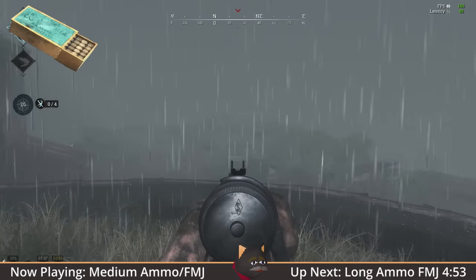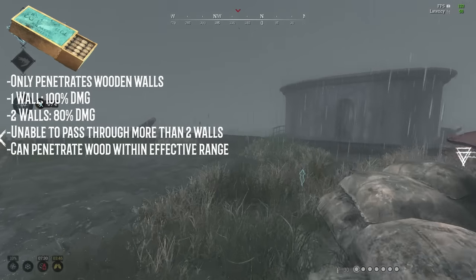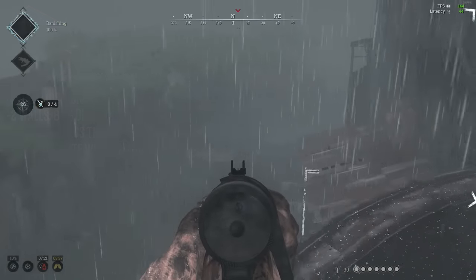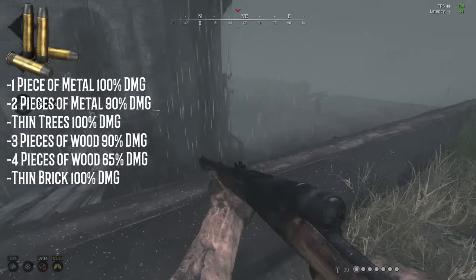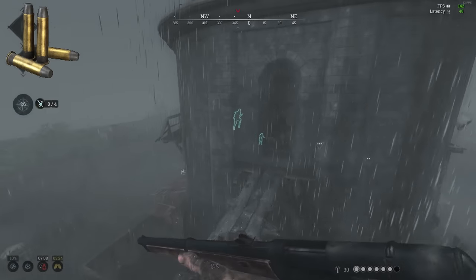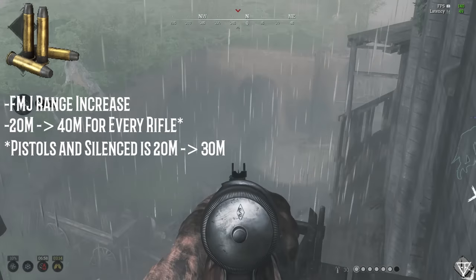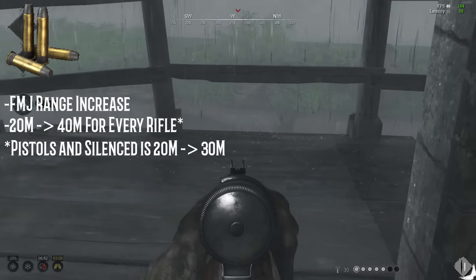Medium ammo, being the neglected middle child that it is, has near-identical penetration properties to Compact, except that it loses less damage through more than one piece of wood — seeing a 20% damage decrease instead of Compact's hefty 60% damage decrease. It also doesn't lose the ability to pierce wood walls at range, unlike Compact ammo. With FMJ, Medium ammo gains the ability to pierce metal and can pierce four pieces of wood, incurring up to a 35% damage penalty. It also can penetrate thin trees. The range increase for Medium FMJ is interesting: while the max damage range of Compact and Medium are the same at 20 meters, FMJ increases Medium ammo rifles to 40 meters, unlike Compact's 30 meters. Medium pistols, the Vetterli Silenced, and the Centennial Silenced still go from 20 meters to 30 meters.